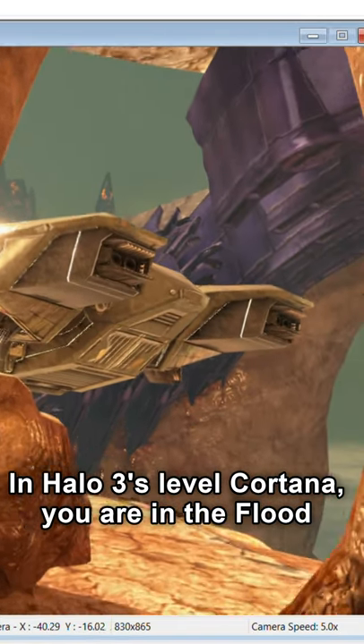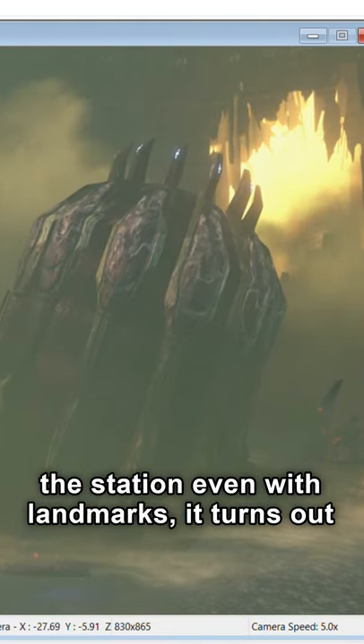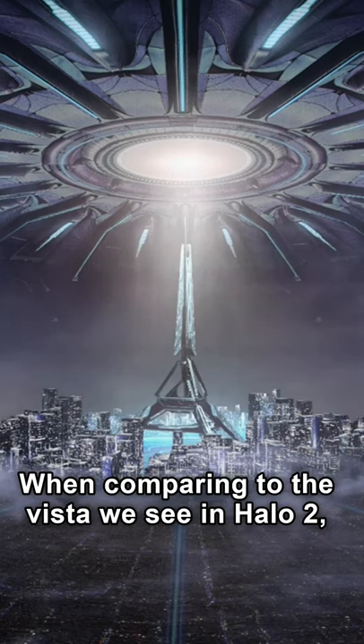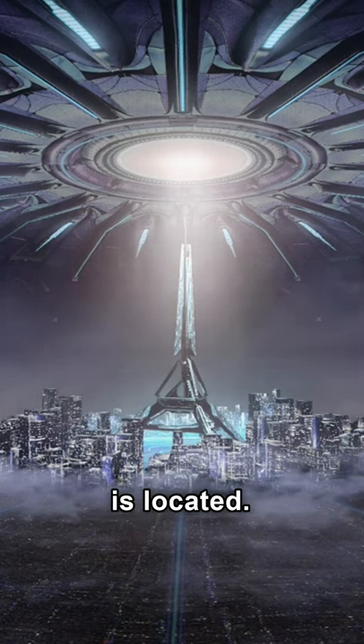In Halo 3's level Cortana, you are in the flood-infected ruins of High Charity. Although it is hard to tell while playing normally where you are on the station, even with landmarks, it turns out that the whole level takes place in the middle of the central dome. When comparing to the vista we see in Halo 2, it appears this playable area is actually roughly where the Forerunner ship Anodyne Spirit is located.